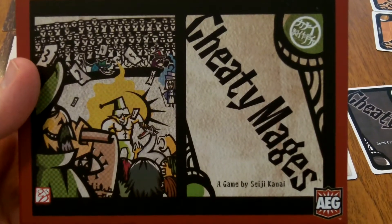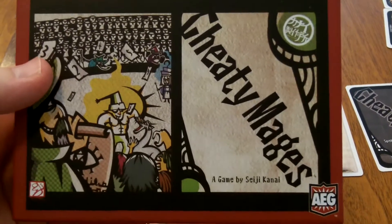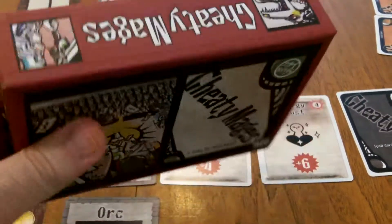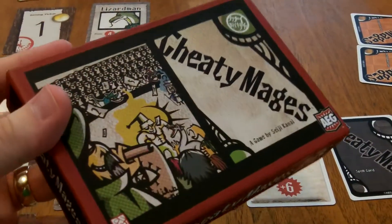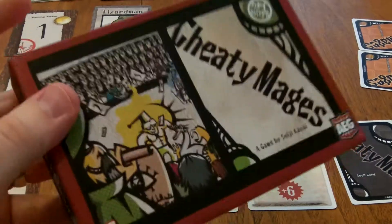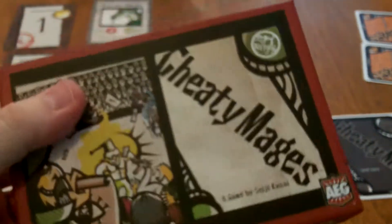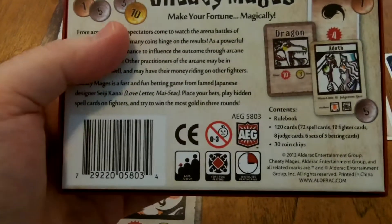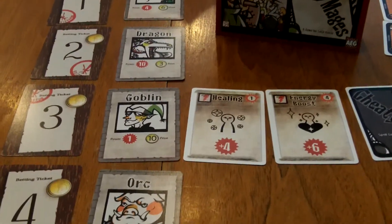Hello and welcome to another Halu Seize It review. Today I'm looking at Cheating Mages, published by AEG. It was originally published in Japan, and AEG has published it over here with the original Japanese artwork. It's a bluffing game for three to six players, and it takes about 30 minutes to play, so it's a pretty quick game.